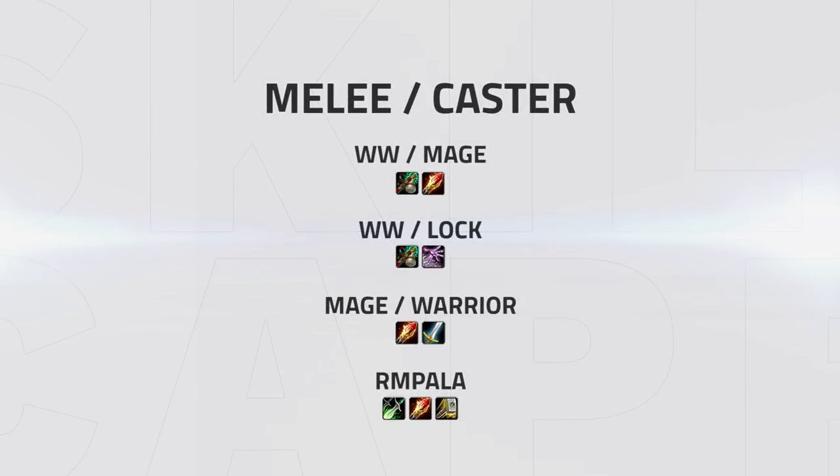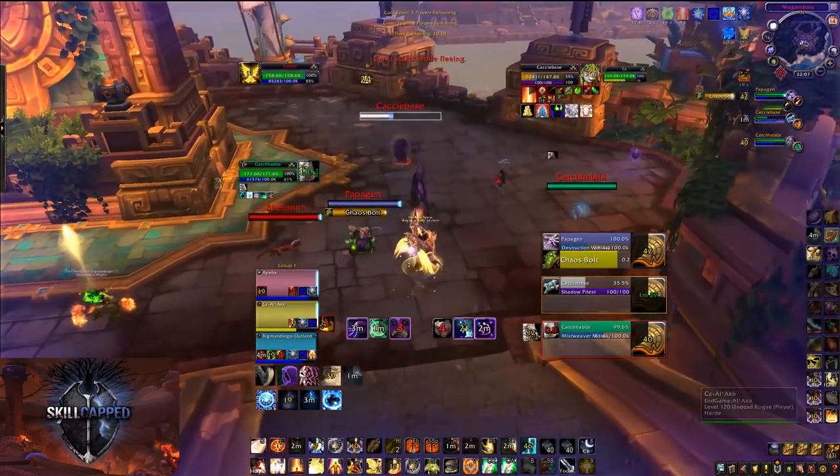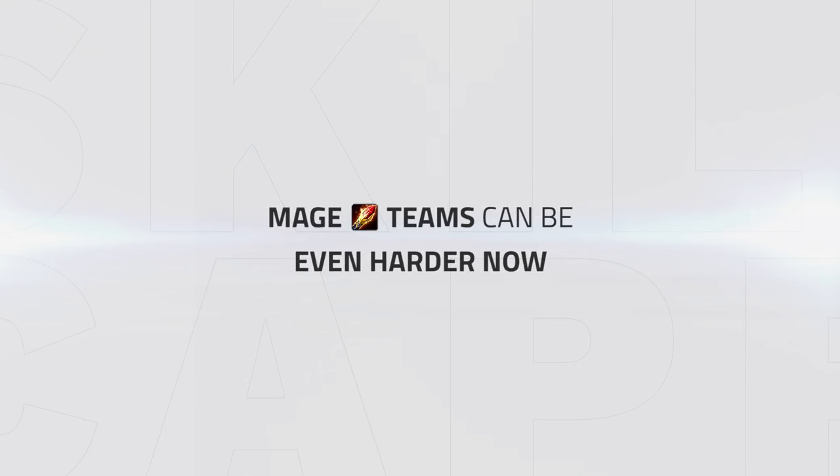Medi-caster comps like Windwalker Mage, Windwalker Lock, Mage Warrior, and Armpala — which was previously the go-to comp for Holy Paladins — are all looking very strong and bring a ton of control and stable pressure. With the healing buff to Holy Paladins, Armpala is still one of your strongest comps and surviving till dampening if necessary should not be an issue. Mage teams however can be hard, since Paladin is now even more vulnerable to CC, forcing you to play extra defensive versus mage teams.